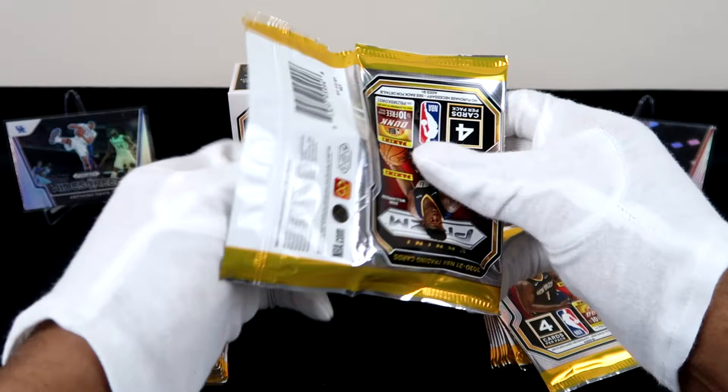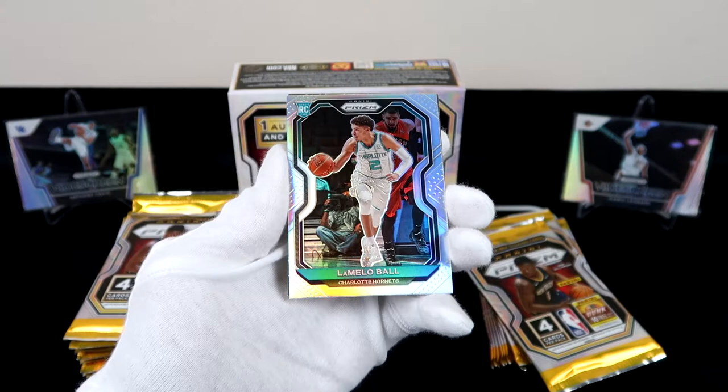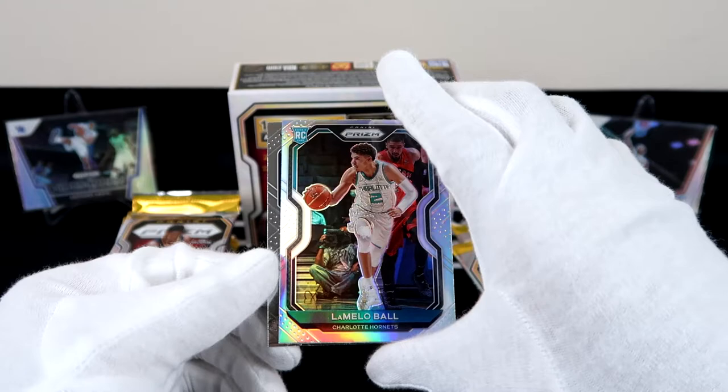Siakam, and oh my gosh, that is a silver LaMelo! Oh my gosh, shout out to Blowout Cards. The centering is a bit off — I'm not sure if you can see that right there. That left side is a little bit off. May not be a 10, but if that is the only ding on this, that will be amazing.